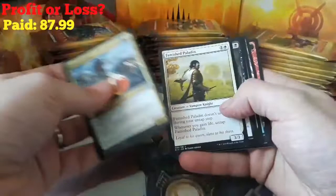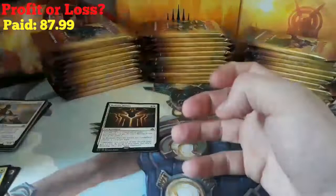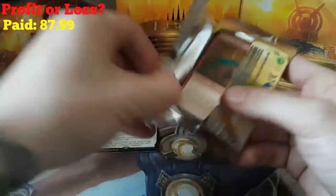We'll go to the uncommons and see what we got. We have a Radiant Destiny as our rare. We've got a Forest and an Elemental on the back.